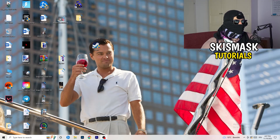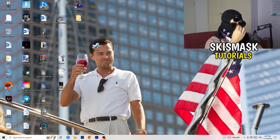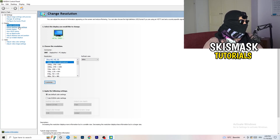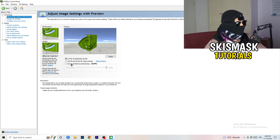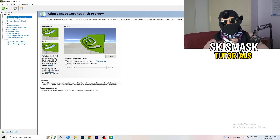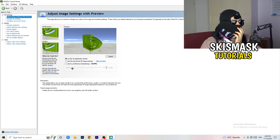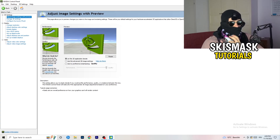Next, right-click your desktop and open NVIDIA Control Panel. Check which resolution works best for your PC — for me it's the native one. On the left-hand side go to 3D Settings, then click Adjust Image Settings with Preview. You'll see a slider. I'm currently on Quality, but if you want to increase performance and reduce FPS drops, drag the slider toward Performance.